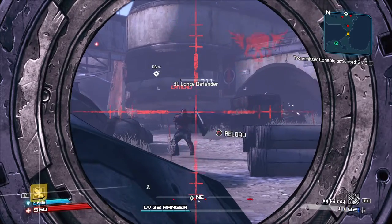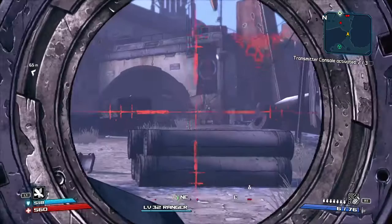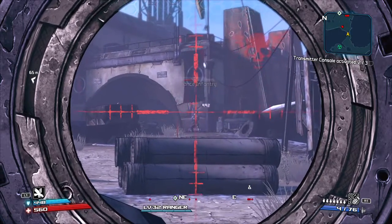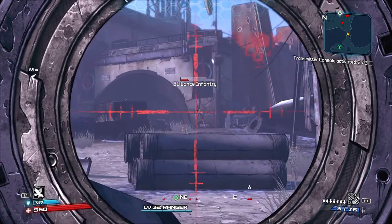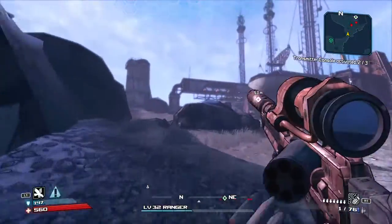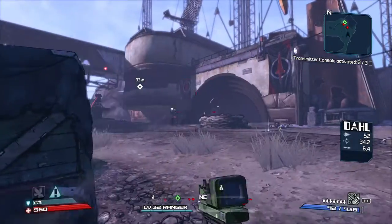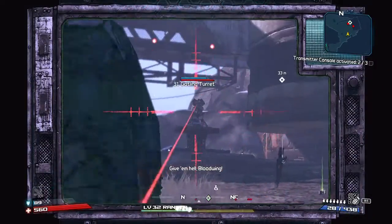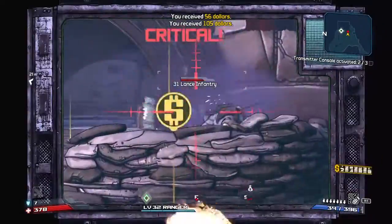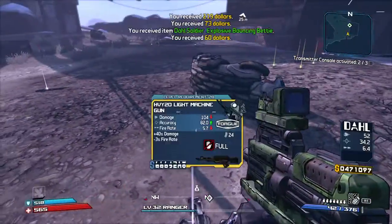I thought I hit that guy. There we go. Headshots in the first Borderlands — not so easy. And there's those turrets. Our SMG makes pretty good work of them. Up close it looks like it does pretty good work of anything.